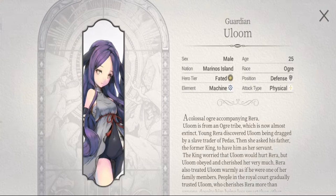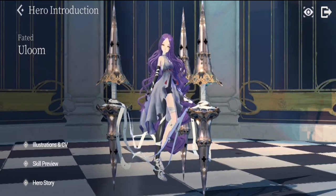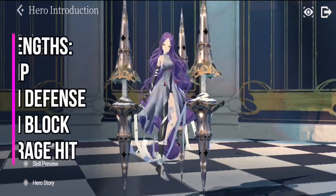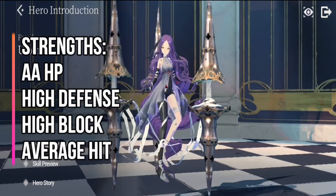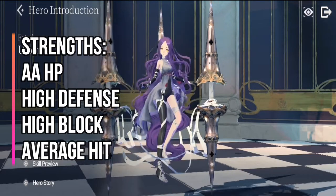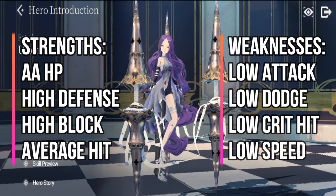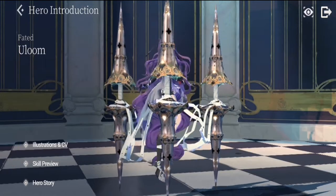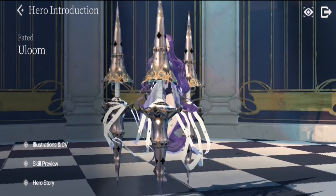Let's move on to Ullum's stats. As a defender, her strengths are above average HP, high defense, and high block. She has average hit. Her weaknesses are low attack, low damage, low crit hit, and low speed. It's expected for a defender to go in the middle or last part in the sequence of battle, and she is expected to be tanky enough.